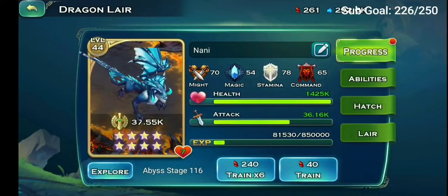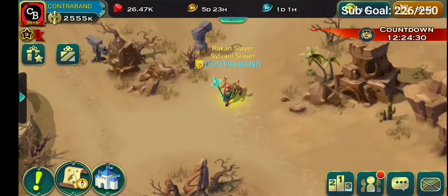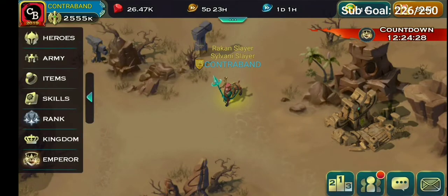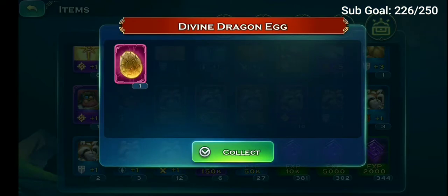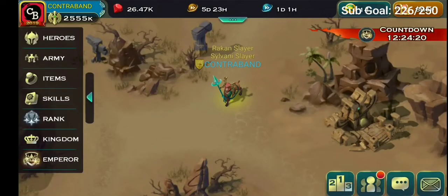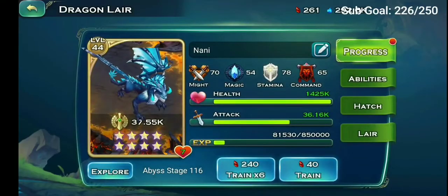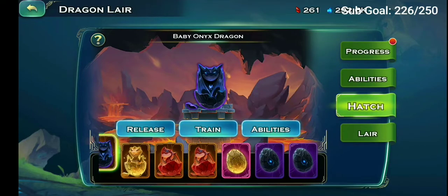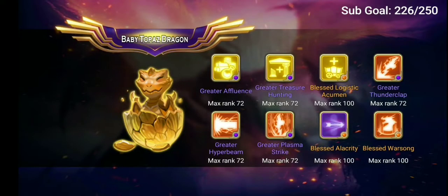Let's crack open the new divine egg and see if we get some really good dragon items. We got some Topaz Dragon right there — let's open that egg. It's a pretty good dragon, so I'll be keeping this one.